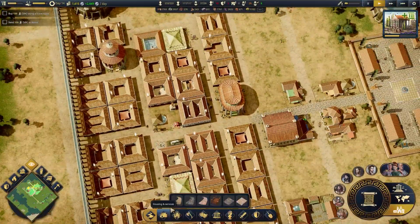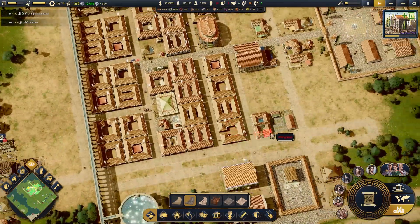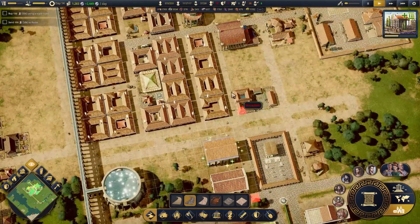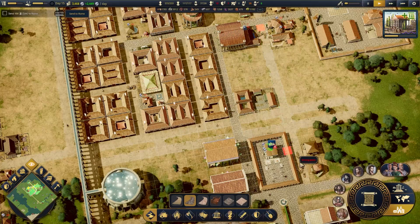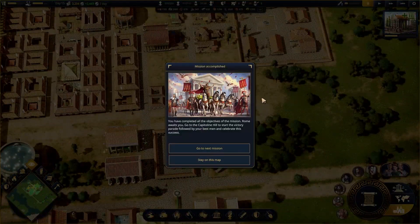Yeah, the vibes — honestly, the vibes are there. I'm loving the vibes. Let's bring a — yeah, this road is pretty important. There we are. Sent to Rome. And there you have it, folks — we have accomplished the second chapter.